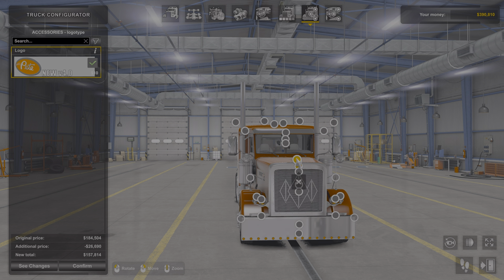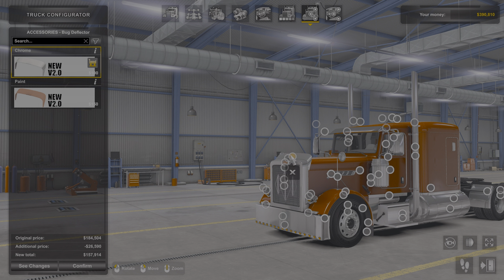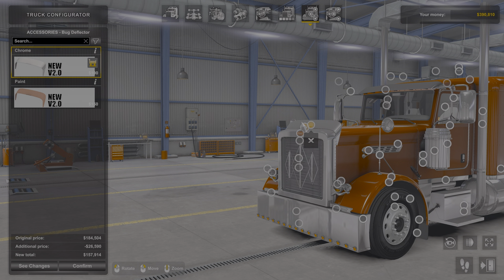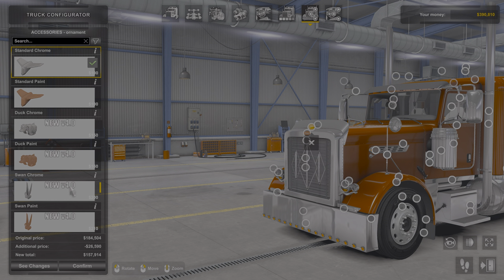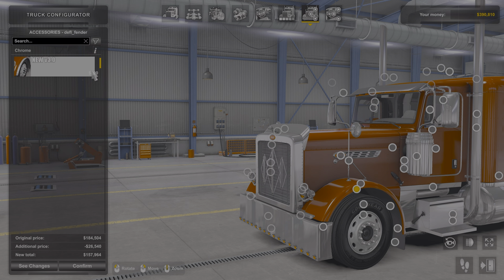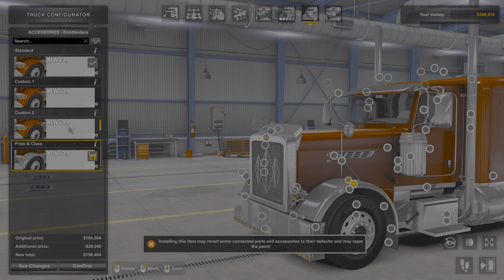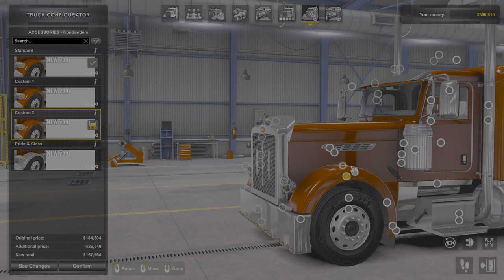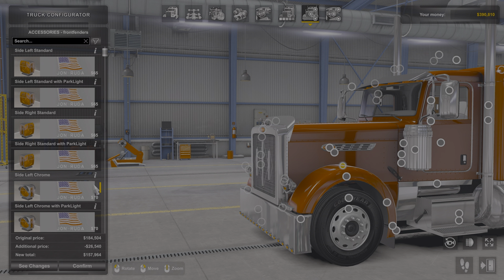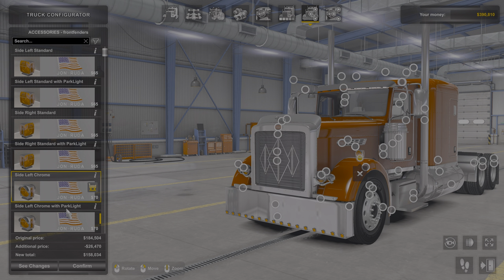Of course we got the Pete logo, bug guard, and you can change your ornament. It's got the swan, the duck. Up here you got your fenders. I am not a fan of this — I think it looks tacky. You can give it a low rake fender, kind of old school. Then you can put your light right here. These are lights for John Ruta, but be careful — one is left side and one is right side.